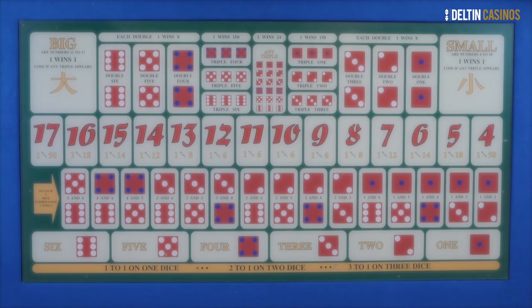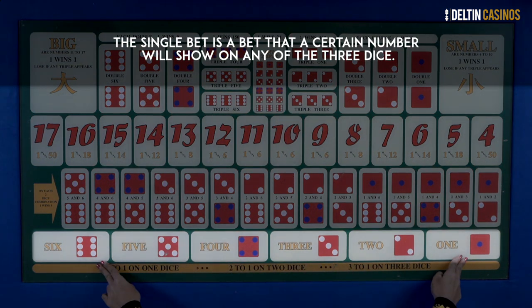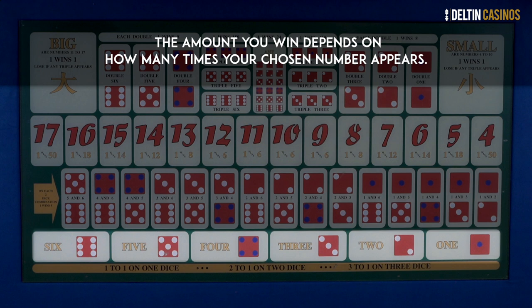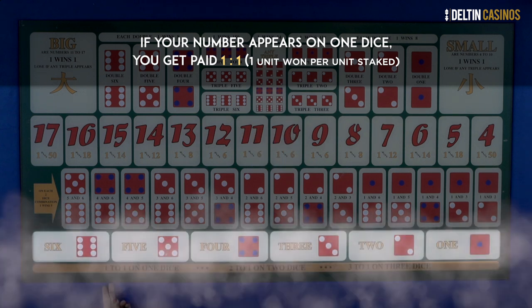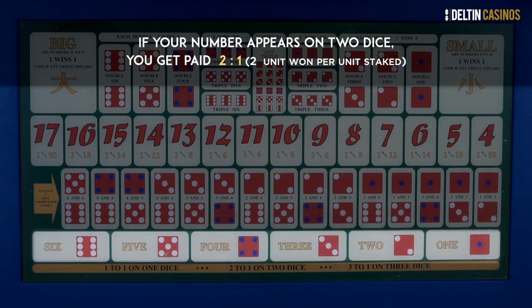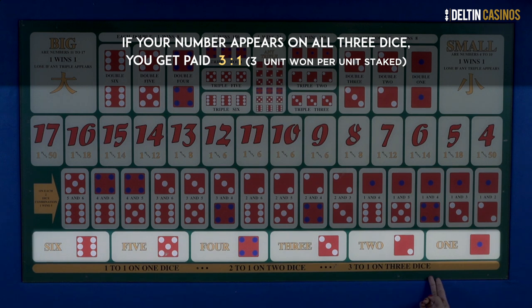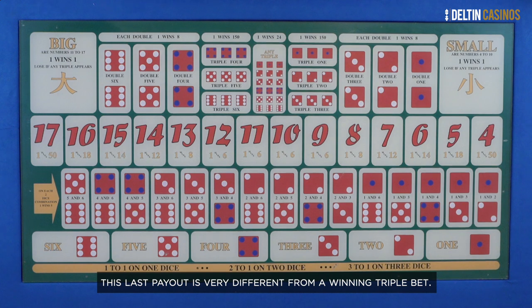The Single bet is a bet that a certain number will show on any of the three dice. The single bet is different because one bet can win different amounts — the amount you win depends on how many times your chosen number appears. If your number appears on one die, you get paid 1 to 1. If it appears on two dice, you get paid 2 to 1. And if it comes in on all three, you get paid 3 to 1. This last payout is very different from a winning triple bet.